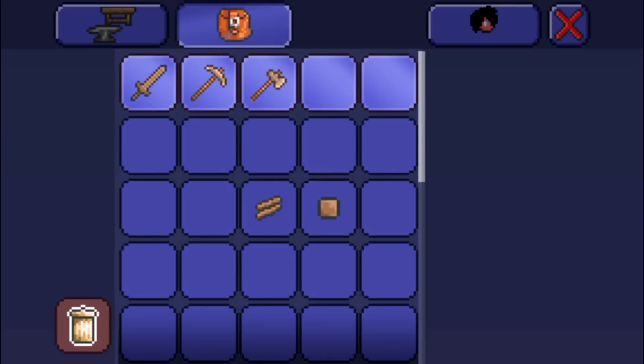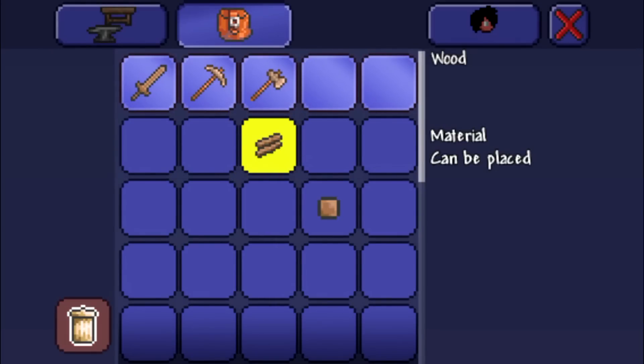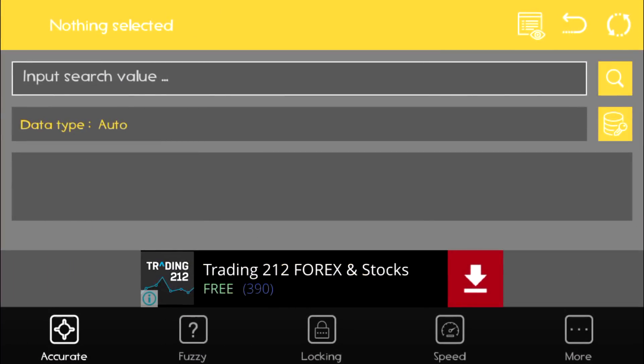You need to select the slot where you'll keep the item. Follow the exact same steps I do to make sure this works. I'm selecting a slot and placing a wooden block there. You can use any item you want — a stone block, a Terra Blade, anything you want to replace. Just remember which highlighted slot has which item.